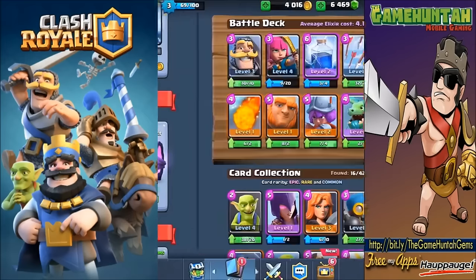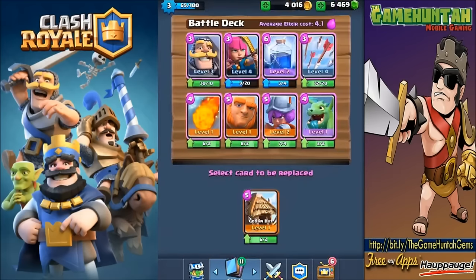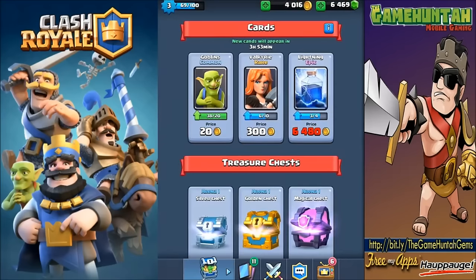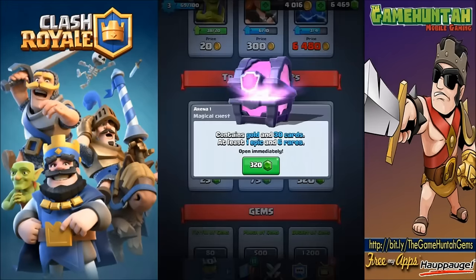Let me take a look at the goblin hut. You can check the information from here. It gives me the option to upgrade - we're not gonna do it, but I believe you can spawn some goblins from it. Another card that can be added to my goblin deck - interesting! Let's open one more arena magical chest before ending this episode.